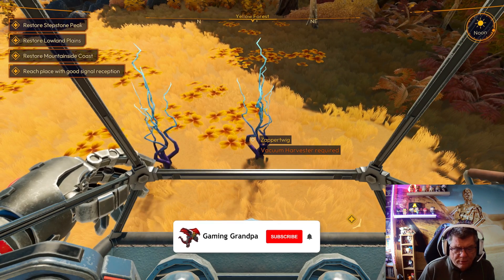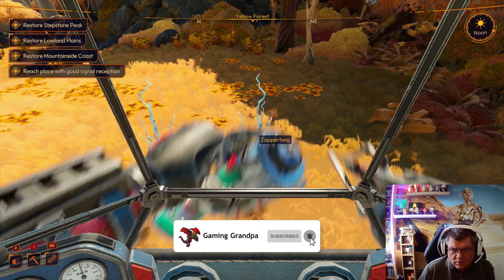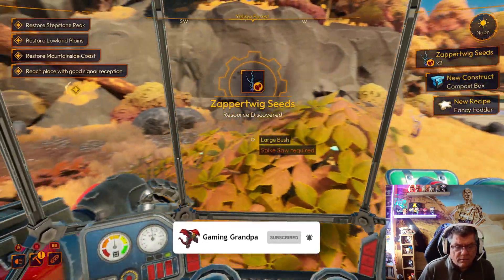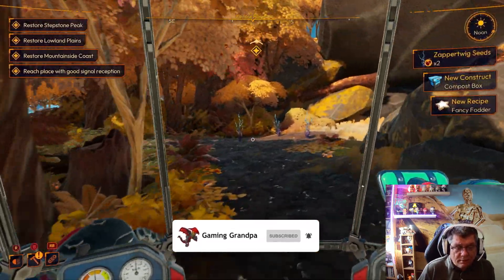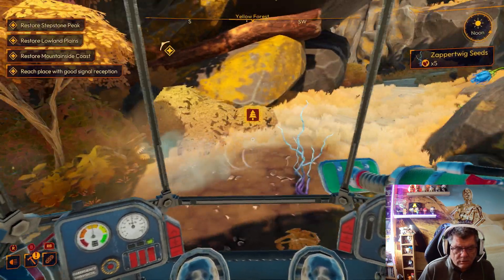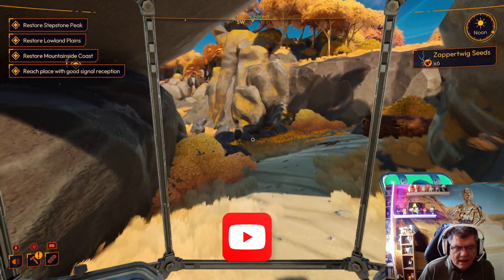Zap zapper twig — a vacuum harvester required. I've got the harvester. Oh, what are these? I haven't seen these before. I don't know what they do but we'll find out. They look like — they're like at the lake, they're like electronic.